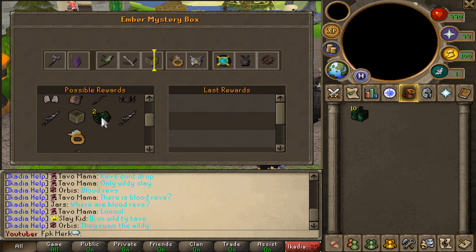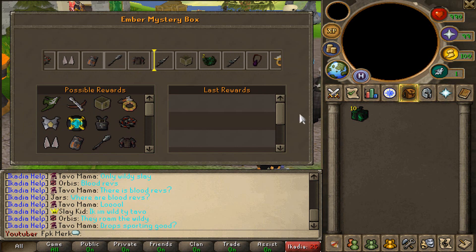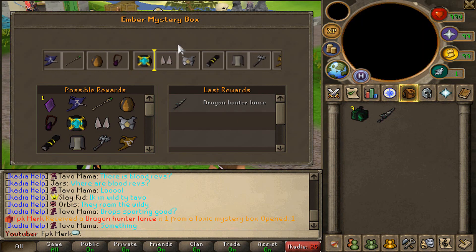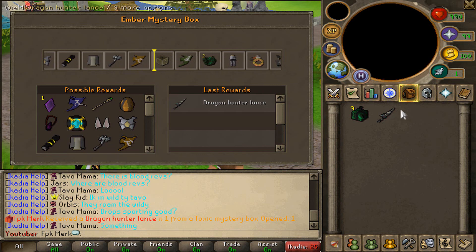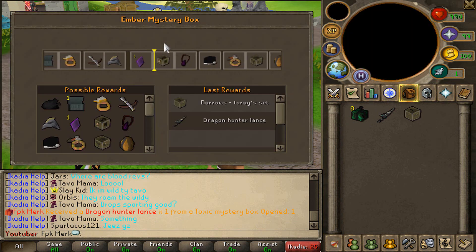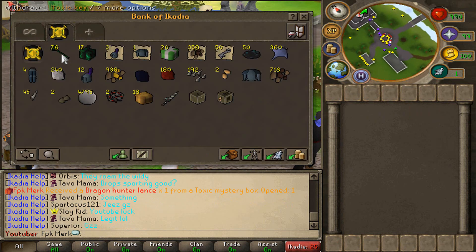Let's also open up some toxic mystery boxes to see what we can get — possible rewards include a divine spirit shield and more. We actually got a dragon hunter lance from the first one, that's not bad at all! Opening two more — the arcane was very close but we got a Torva set. One more after that and we got a Verac's set as well. They have many different cool boxes to open.